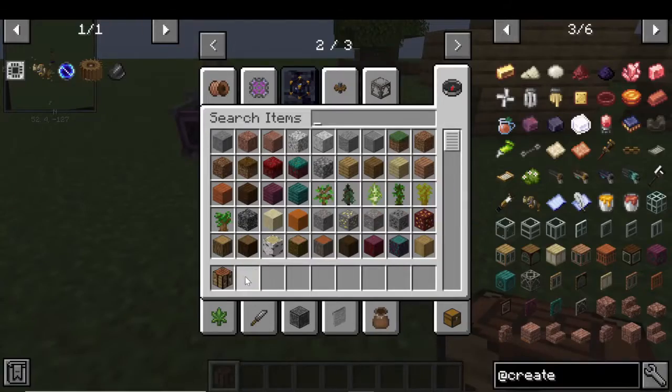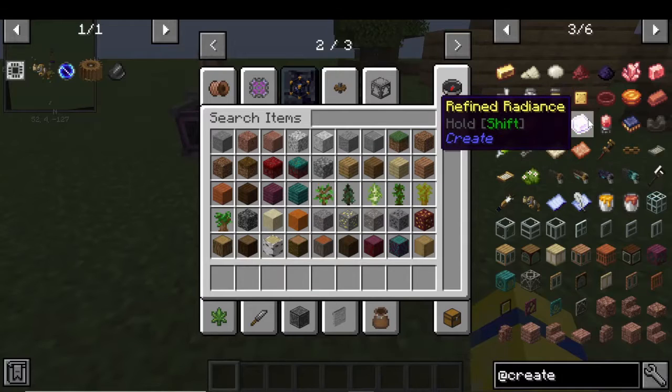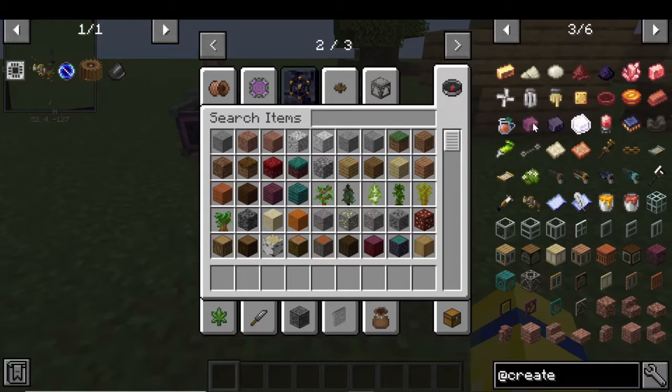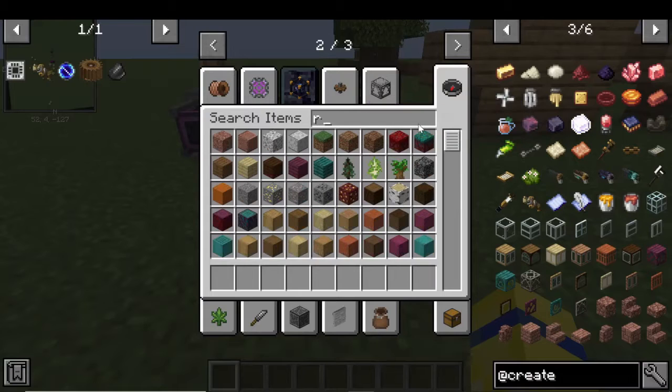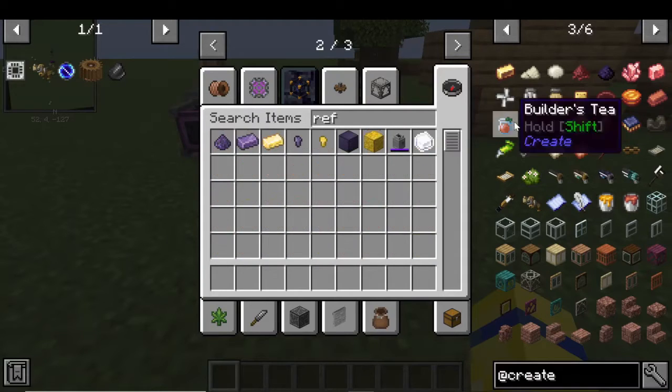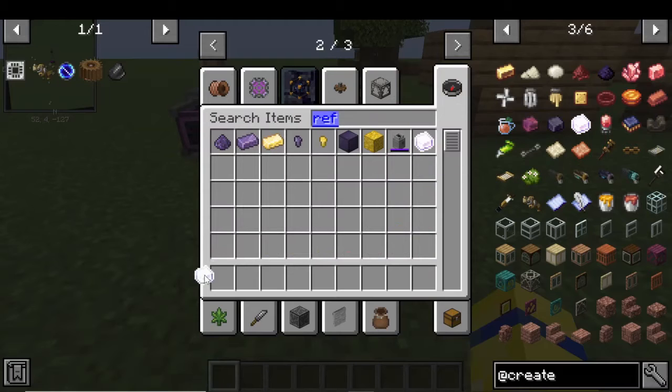All you need is a refined radiance, which I showed you guys how to make in the last video — I'll leave the link up in the top corner which will take you to the playlist. You'll also need a chromatic compound, so those are the two things you guys will need to have.